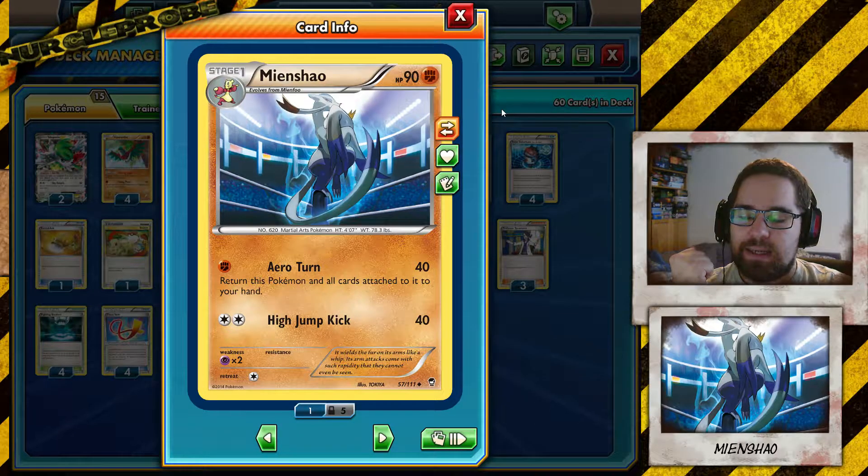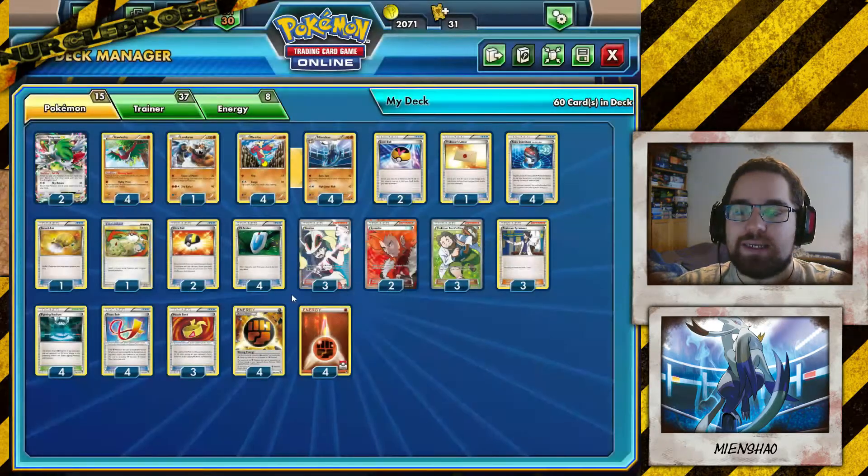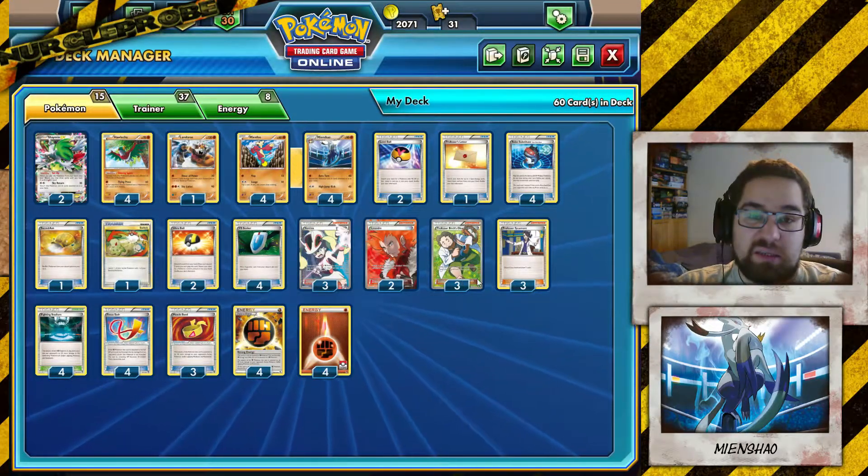So it's also weak against Ace Trainer, which can be a huge problem. If you're in the lead with any deck, Ace Trainer can kind of be annoying.